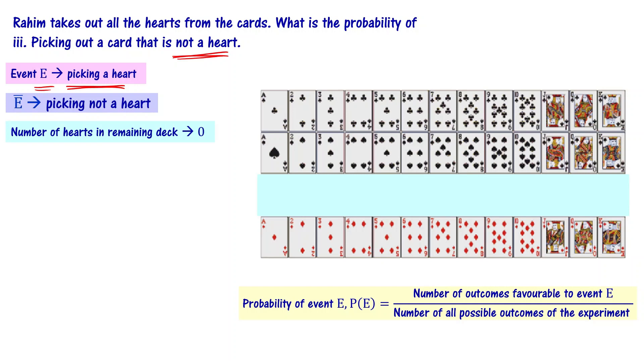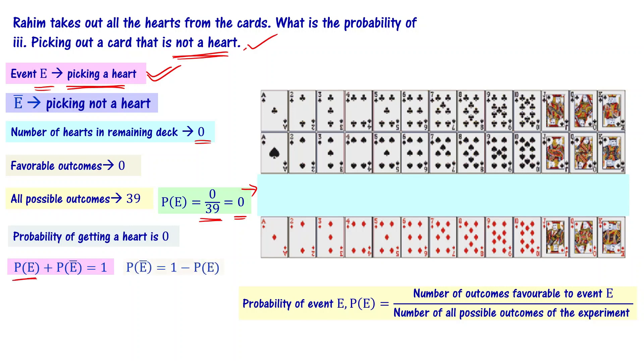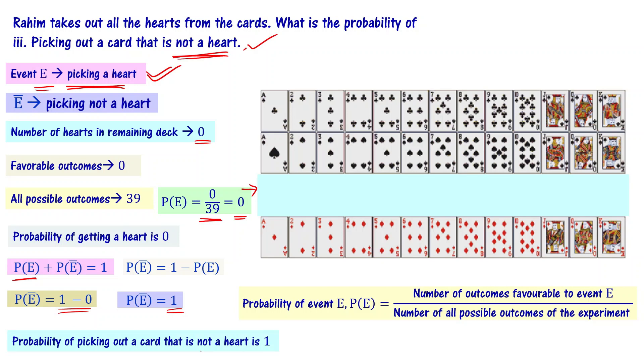The number of hearts in the remaining deck is zero, because Rahim removed all hearts. So the number of favorable outcomes for picking a heart is 0. When event E is picking a heart, favorable outcomes are 0 and all possible outcomes are 39. P of E equals 0 by 39, which is 0. We know that P of E plus P of not E equals 1. Since P of E is 0, P of not E equals 1 minus 0, which equals 1.